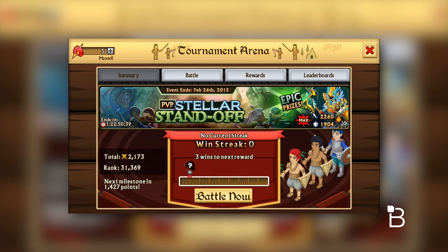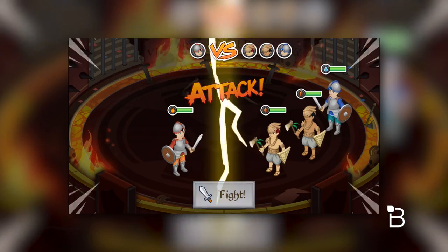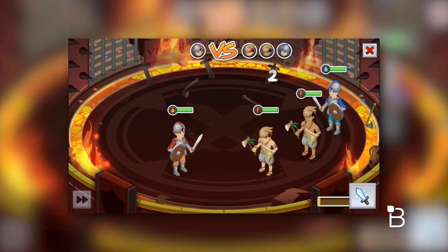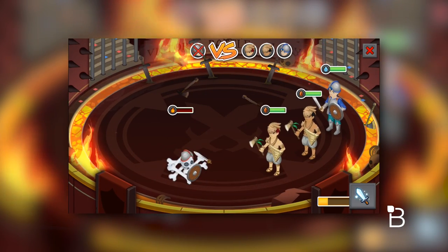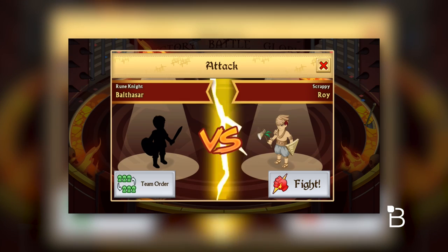Now, if you want to earn gold, keys, and other items another way, hit up the arena once you unlock it. The arena is essentially a PvP mode in the game. You're going to go against other people, and you'll get rewards throughout the battle when you accumulate a winning streak. You won't be able to level up through the arena, but you'll get some pretty cool items nonetheless.